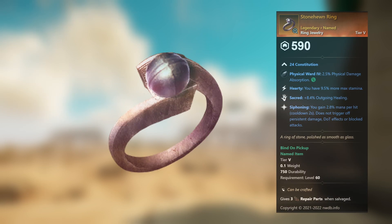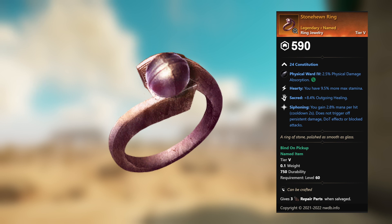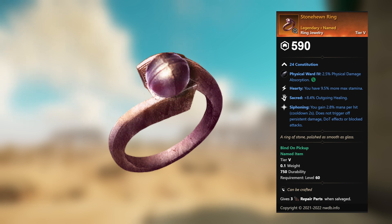Stone Hewn Ring — legendary unnamed ring jewelry. 24 Constitution, Physical Ward 4, 2.5 percent physical damage absorption. This gem can be replaced. Hearty: you have 9.5 percent more max stamina. Sacred: plus 8.4 percent outgoing healing. Siphoning: you gain 2.8 percent mana per hit — does not trigger off persistent damage, DoT effects, or blocked attacks.